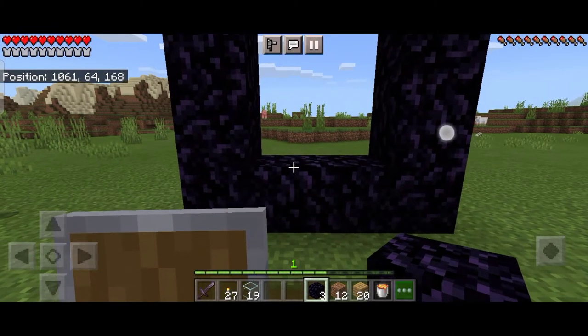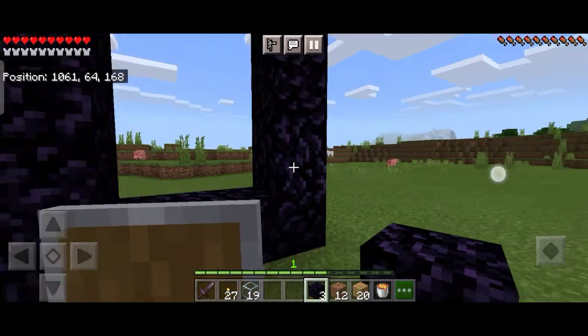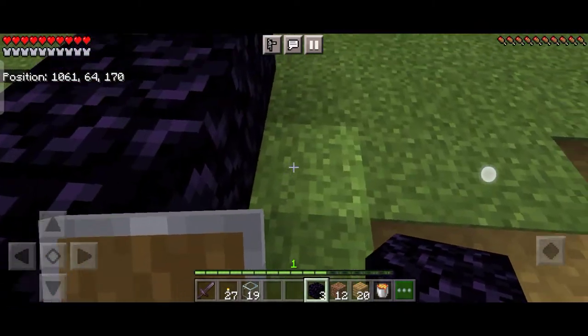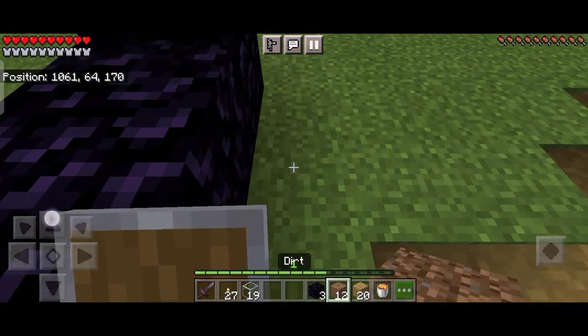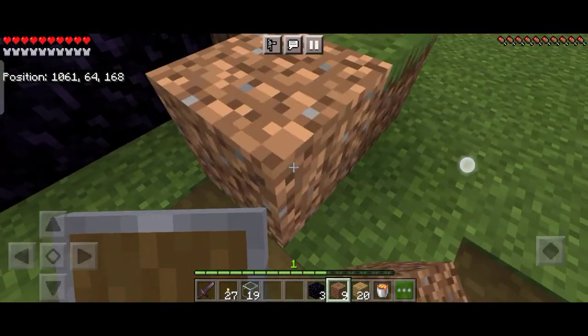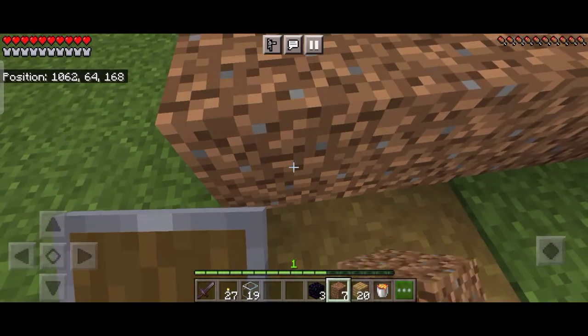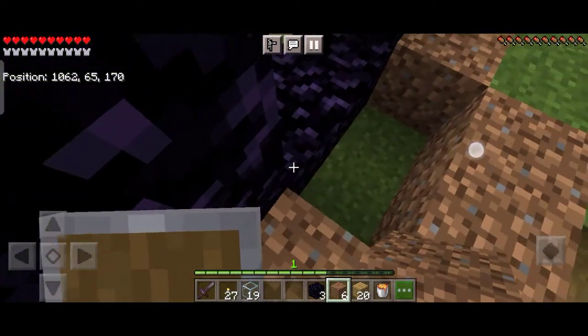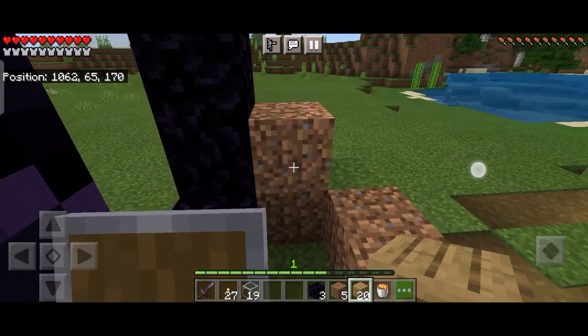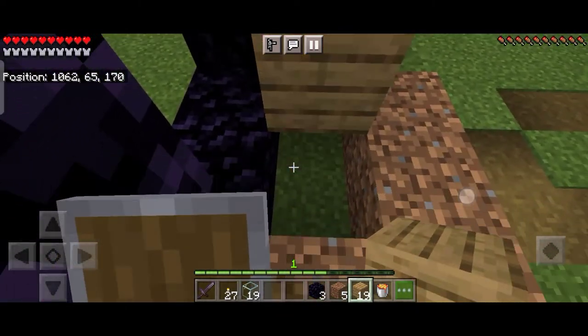After our nether portal frame is ready, we will take dirt blocks and add them at the lowermost obsidian block of the nether portal on either side. We will cover it in a way — make a frame — so that when we place lava here, the lava doesn't flow out.